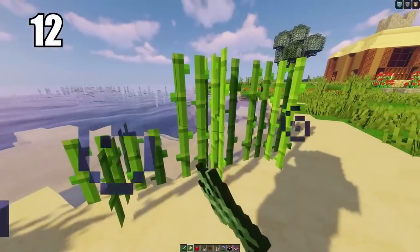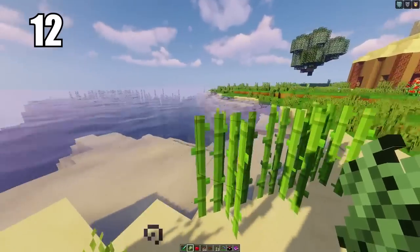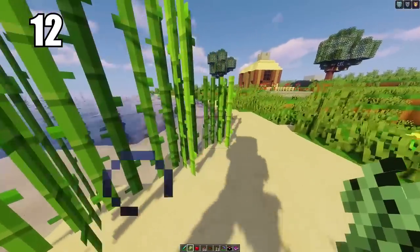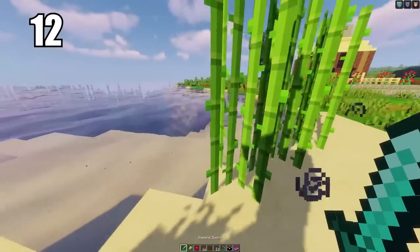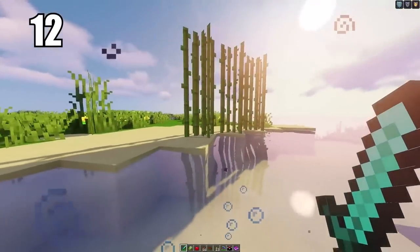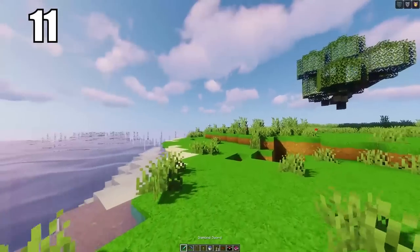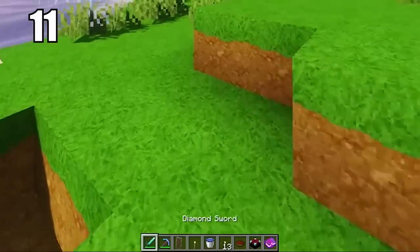Tip number 12: if you're going to be growing sugar cane, I recommend growing it on sand — people claim that's the best and fastest way to grow it. The reason you want this resource is because sugar is not only an important ingredient in making cakes, but it's also really good for trading with villagers as that's often what they want. Having a block of sand in contact with water near your house or farms is probably the easiest way to go about it.